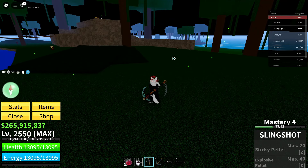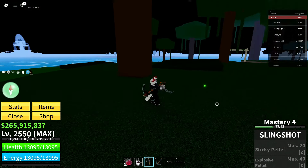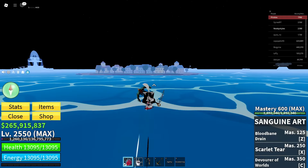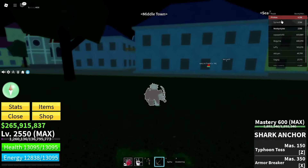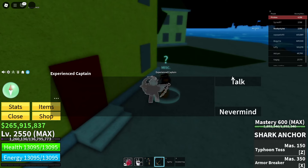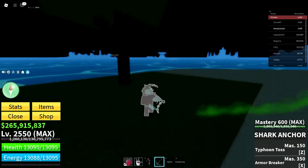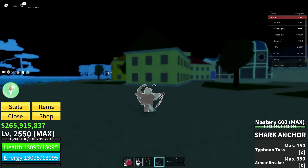Now go back over to Middle Town. Once you're there, go over to the Captain — this dude right over here. Do not go to the second sea; just talk to him and click Never Mind. If you're in the first sea you can still do this part since you're not going to the second sea — just interact with this dude and you'll be good to go.